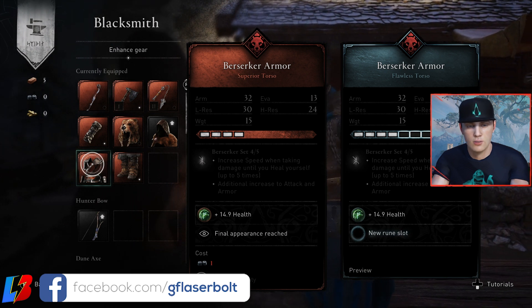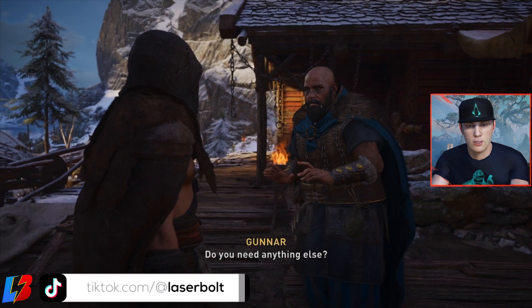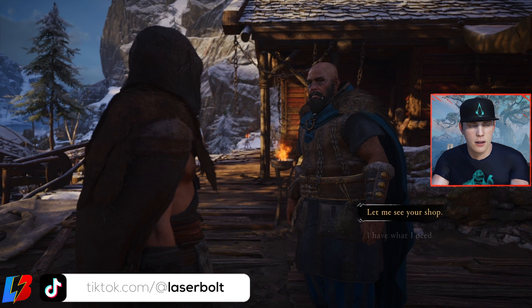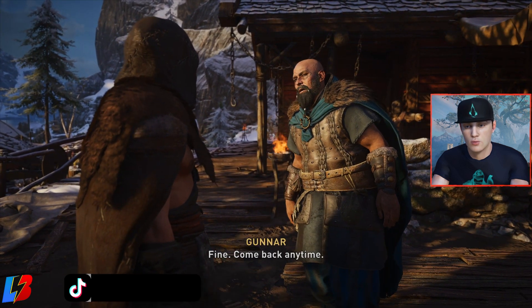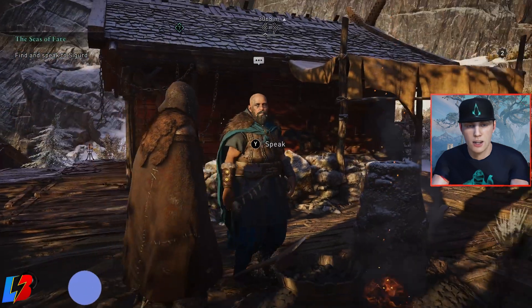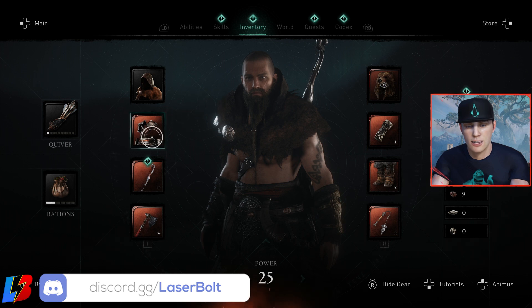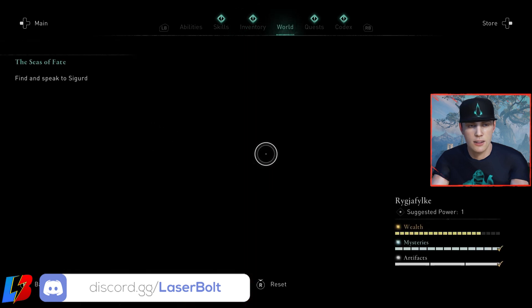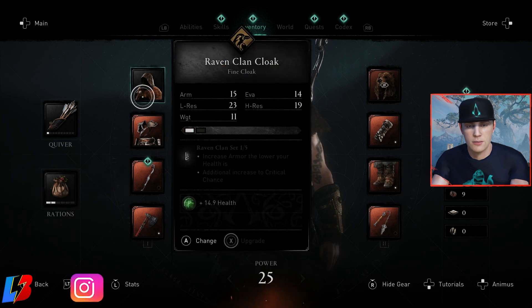The third way you're able to upgrade gear is by runes. Runes are something really cool that they introduced to the game — they allow you to upgrade your gear even further and enhance your play style. If you like playing stealthy, you're going to be able to do that, but you're going to need to have runes. Runes are found in your inventory, and every time you go to a gear item, you can slot them in.